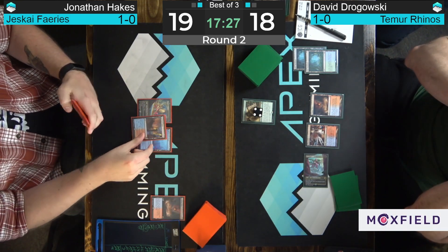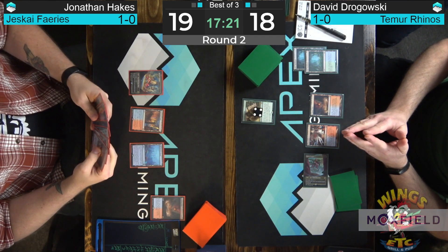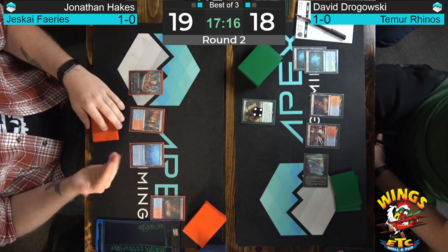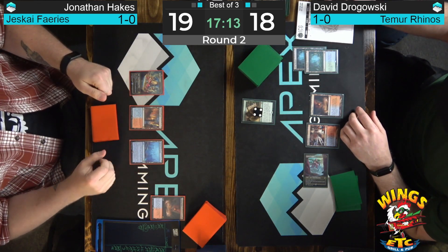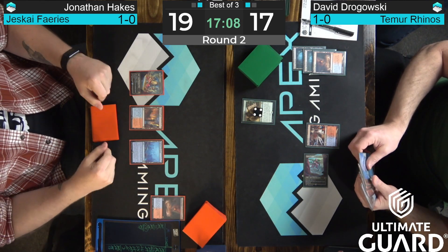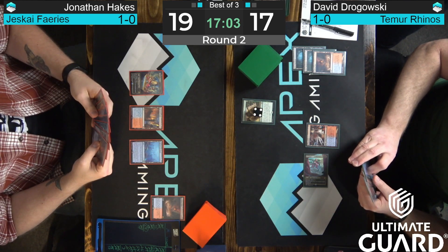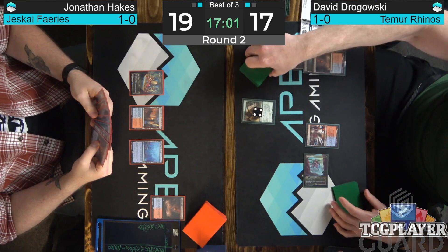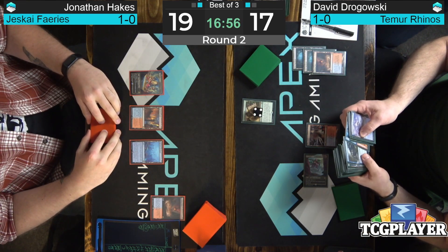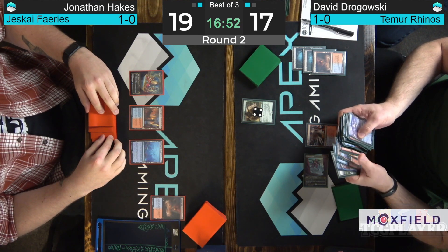We'll see if Hakes can get any pressure down. Finds land number three in Spire Bluff Canal — untapped. Hakes had the Sleep Cursed Fairy on turn one in game two, which was very critical in clocking Dragowski and ending the game in a reasonable time frame. Eventually you will run out of counterspells. Expressive Iteration and Flame of Anor are a lot, but you're right — nothing crazy like The One Ring or Beanstalk. Just good, fair, honest two-for-ones.